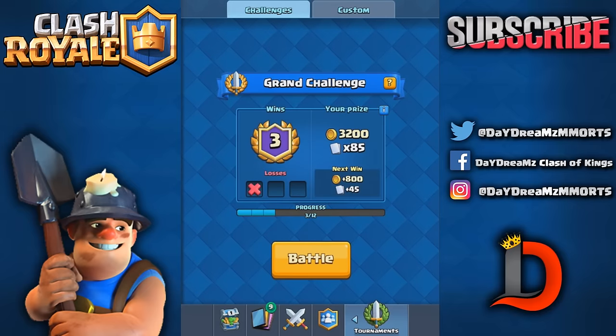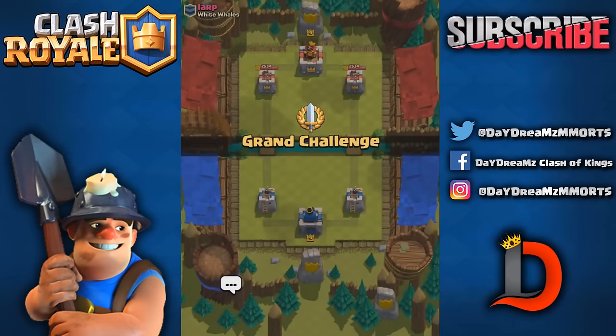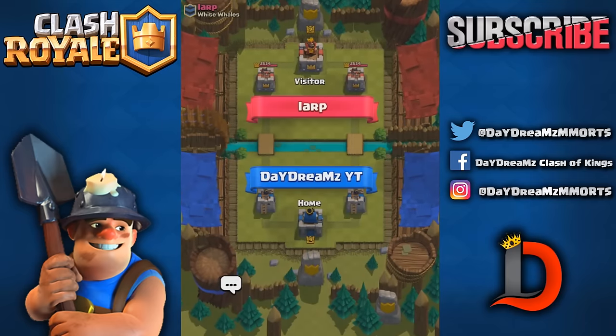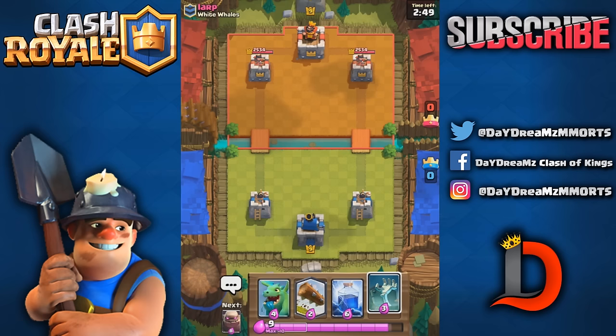We're at three and one so far in this grand challenge with it — I haven't played too much with it, but I can see the potential. The baby dragon cannot be hit by lightning, so with everyone running lightning right now, it's a nice thing to pay a little more elixir for something that can't be lightning'd.